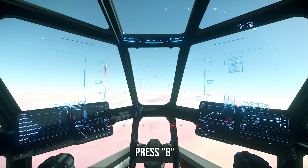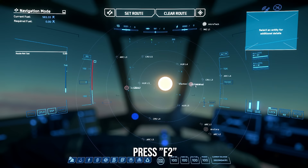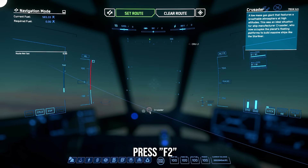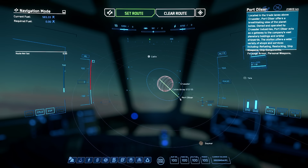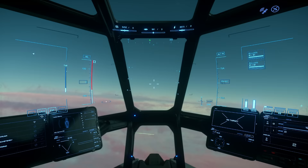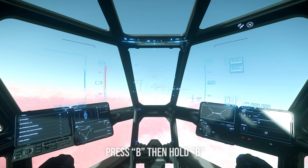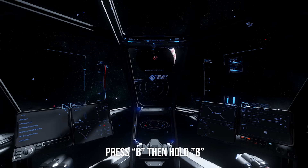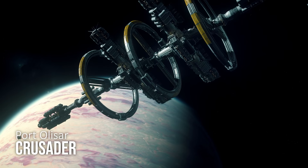Once you get up to altitude, press B to spool your quantum drive — you'll see a couple of spots pop up. To set a destination, press F2 to open your map. We can see Crusader on the map — double-click that to zoom in and find Port Olisar. If the solid green line doesn't appear when you set the route, head to Selin first because the game may think you're obstructed. Press B to spool and hold B to initiate quantum travel. Port Olisar is one of my favorite places in the entire game because of how easy it is to get in and out.